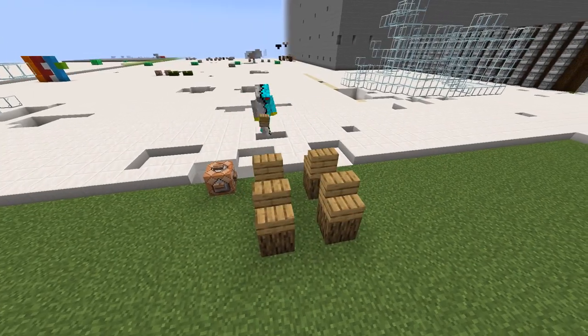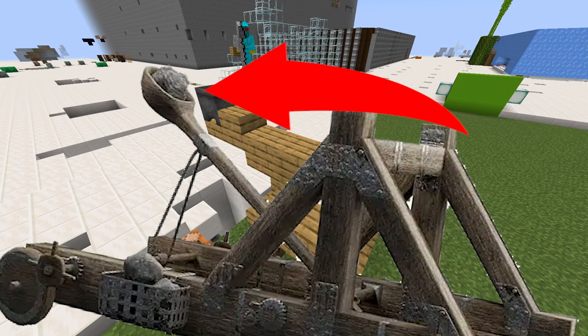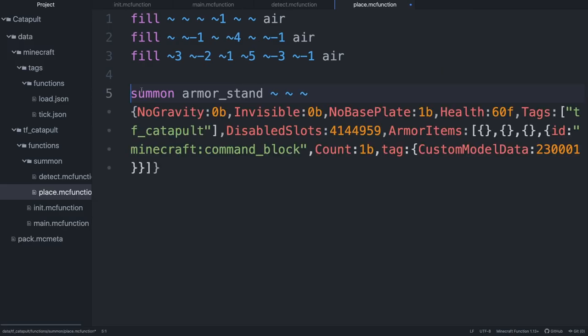So first things first, we need to get this thing constructed. I made a basic frame of oak planks and logs with a cauldron for the bucket thing. To summon the catapult, I'm going to detect when the projectile — a block of obsidian — is loaded into the cauldron. Then the structure is destroyed and the catapult is summoned.